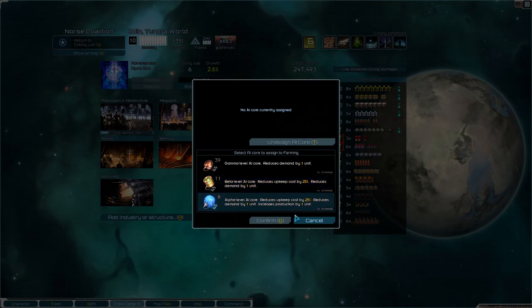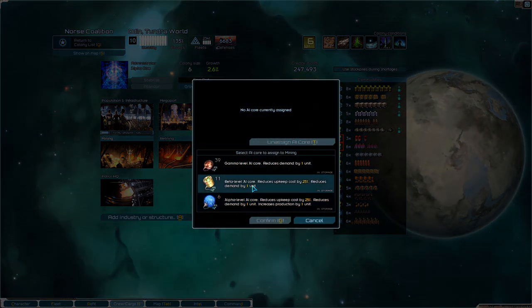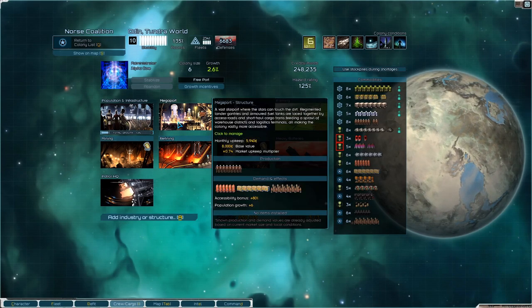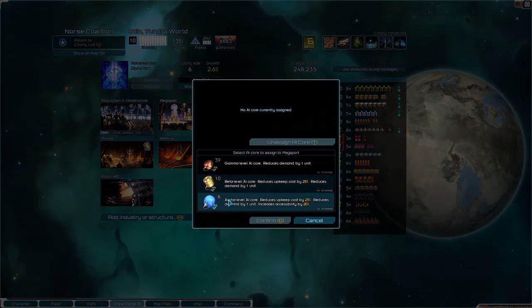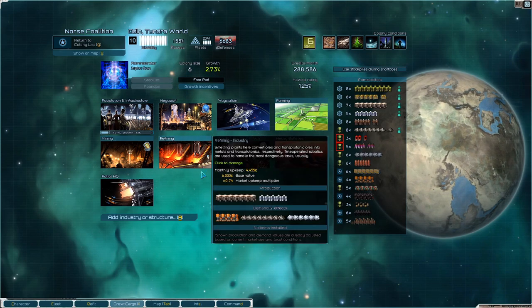Farming - increases production. Don't really need that, I'd rather assign there. Megaport - increases accessibility by 20%. Hell yeah, I'll take that. That increases growth rate.